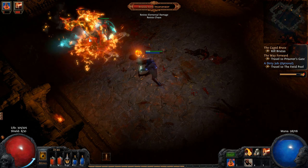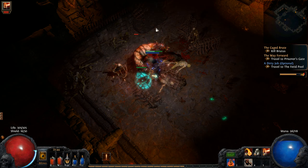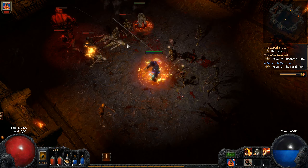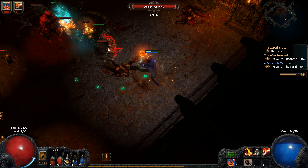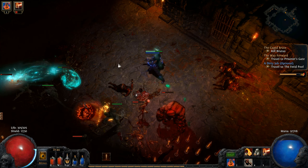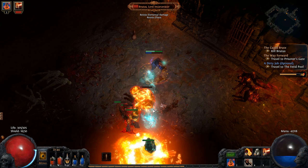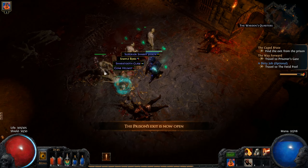He's down to 50% - should start summoning minions now. I can use that, I need more new minions for myself. Let's take a slight retreat. Flip the totem back, minions are back. He's distracted so I can just start shooting him again. Tada - we have enough space to actually pick up everything.